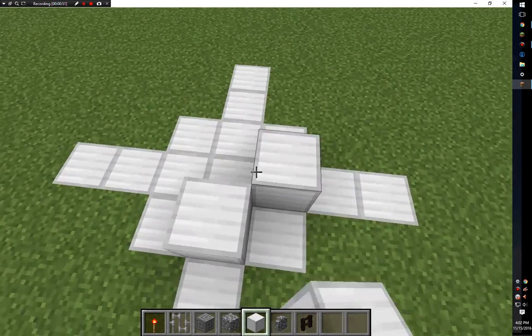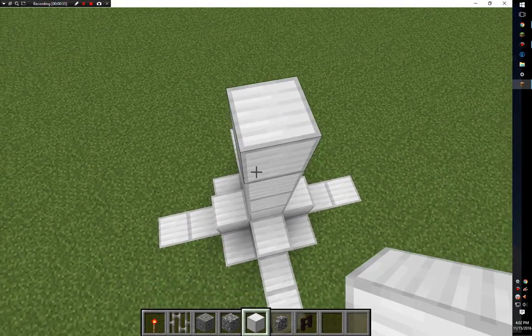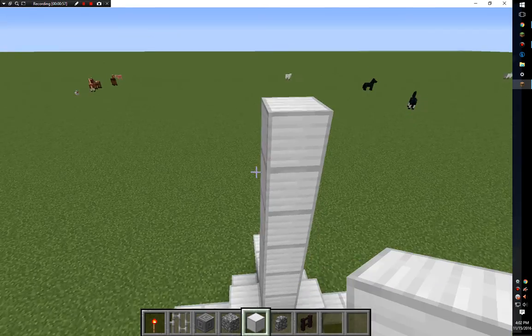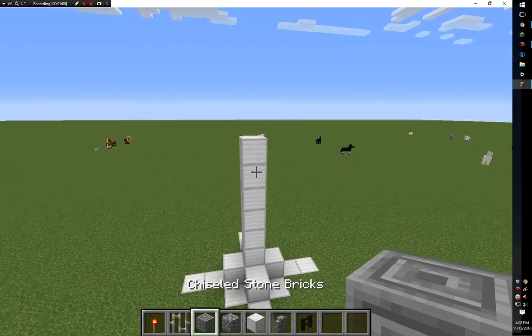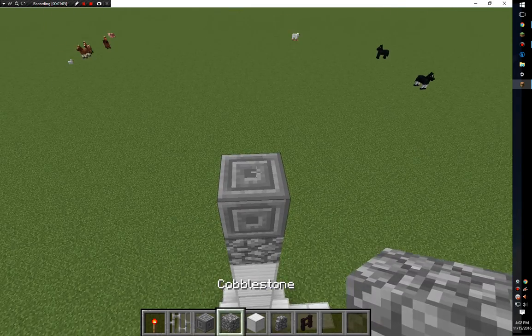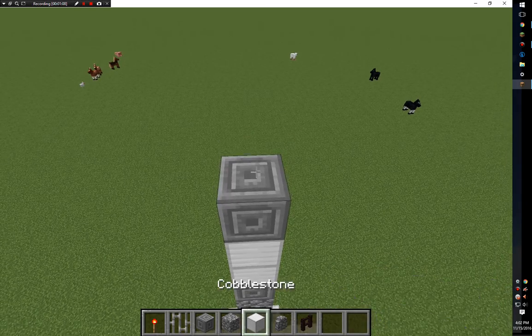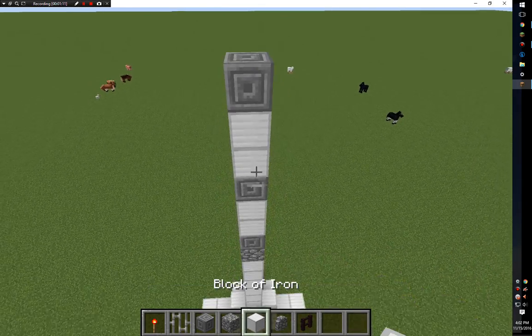Now you place blocks like this and you go up six of them, and then you should be left with that. Then you add cobblestone and then chiseled bricks, and then add two here with that.